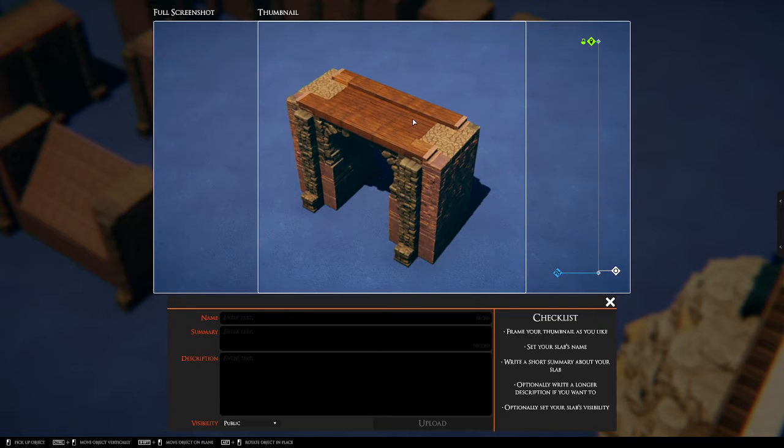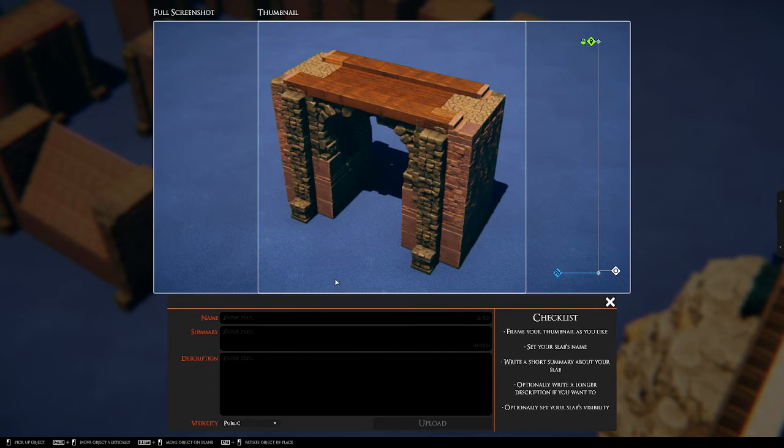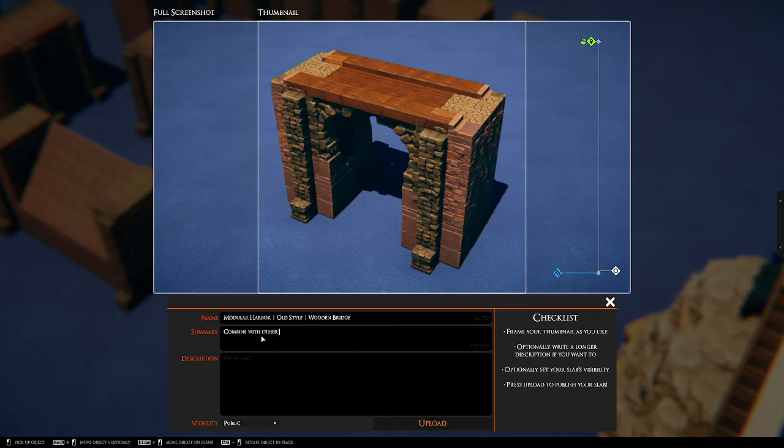The camera works a little bit different than normal, but that's okay. The text for the actual name really matters because it's the only way you can find stuff. I'm going to call this Modeler Harbor — old style — and then bridge, or wood bridge, or wooden. You only have 50 characters here. Then combine with other Modeler Harbor pieces, or use on its own. I haven't put any descriptions yet — I don't know what to really say beyond that. So hit upload.